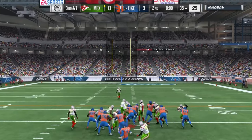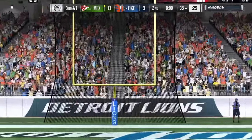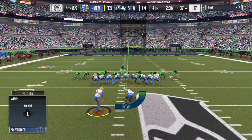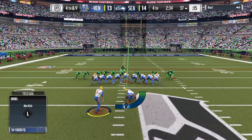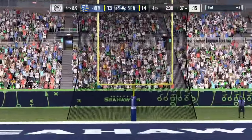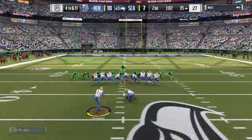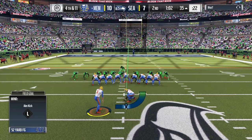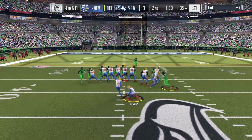However, because of this new field goal blocking glitch that's taking over head to head, it definitely makes it that much less fun. You can line up a perfect kick from far away for a game winner and have it blocked. I've definitely had clutch moments backfire because of this glitch, and so many of my opponents are doing it now.